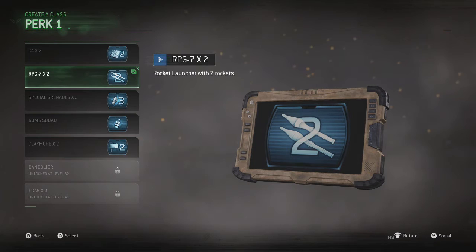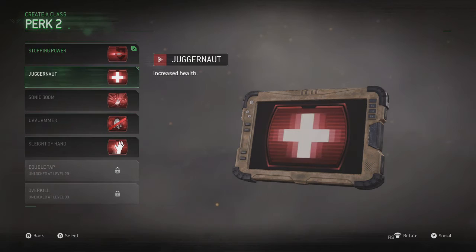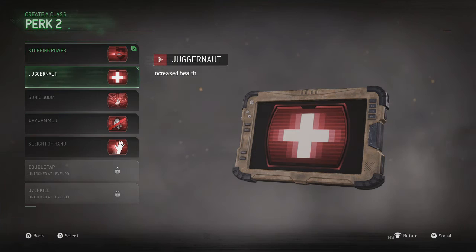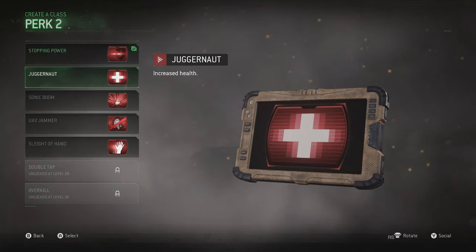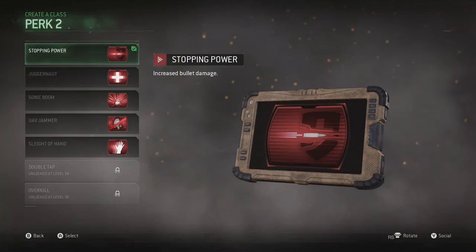For the second perk, this is where things get interesting — there's stopping power, juggernaut, and sleight of hand. With the M16, stopping power is just a must to one-burst people. It will get you insta-kills. Stopping power plus the M16 with red dot is just awesome. I don't encourage juggernaut, but the only time I'd suggest it is if you're just now learning the game — it gives you a little more edge. Try to graduate to stopping power as soon as possible.